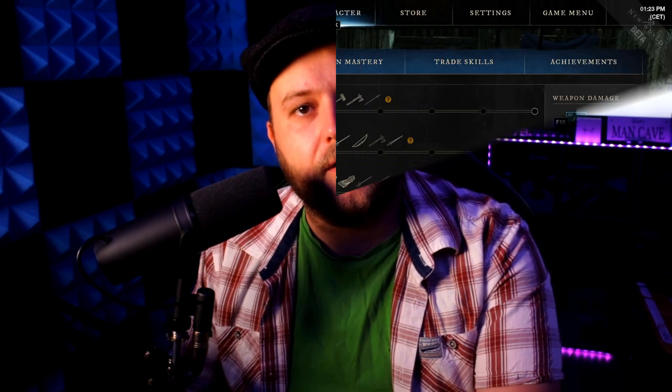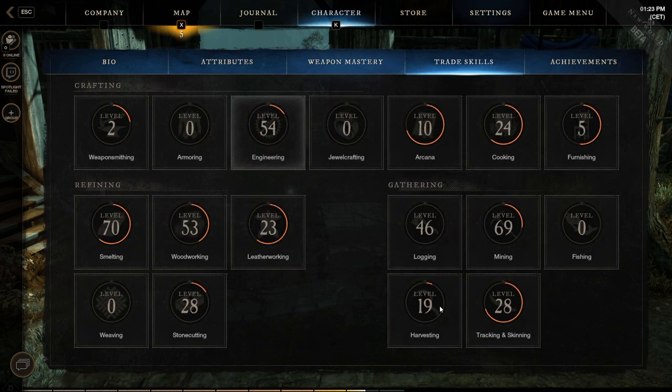Hopefully that was digestible - you understand what the attributes do and how they scale with weapons. Now let's have a quick look at some other minor bits that are good to know. These are all your trade skills, and yes - you can max all of them on one character. I've been focusing mainly on mining, smelting, and engineering, but me and the boys have been running around doing lots of PvP and expeditions.